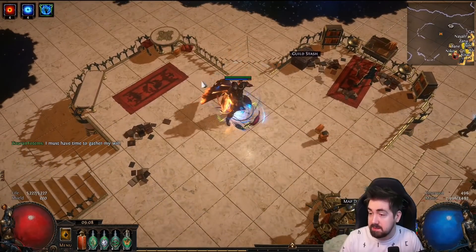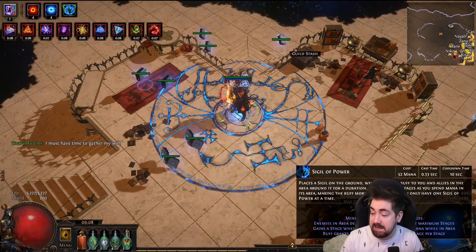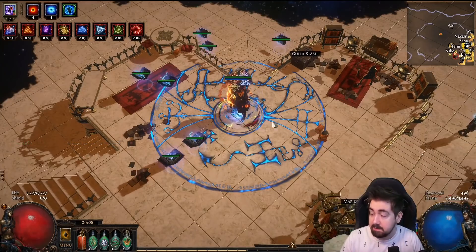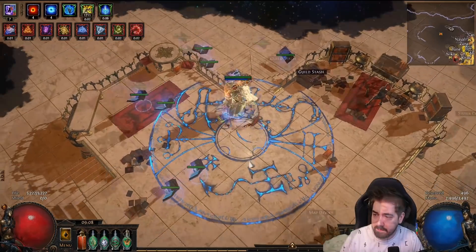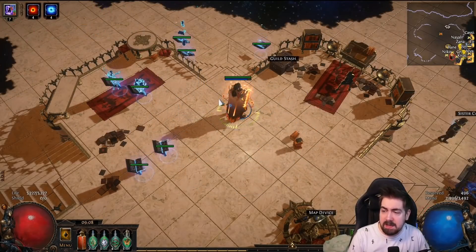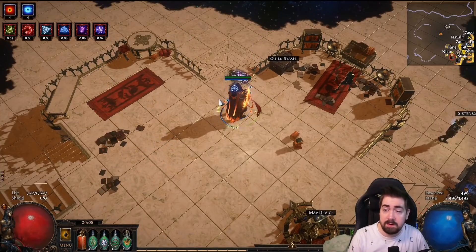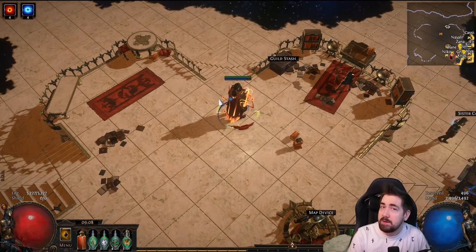I'm also using Sigil of Power, which is very easy to fill up and gives enemies in the area 18% less damage at max stages. And I'm self-casting Assassin's Mark. That's pretty much all on how I was playing the build and the next steps I was taking. I can't remake this character because I don't have the cluster jewels, but I might remake it later in the league. It was a very good build and a really good boss killer. The hardest thing is surviving and fast mapping. Hope you guys enjoyed the video and are enjoying Expedition League — try to die less than I do!